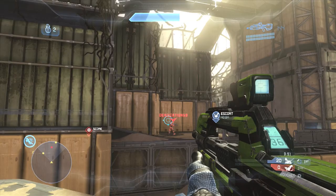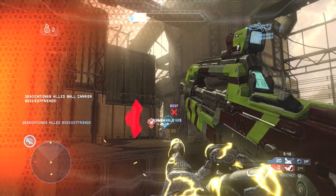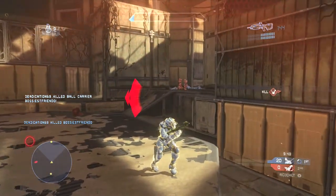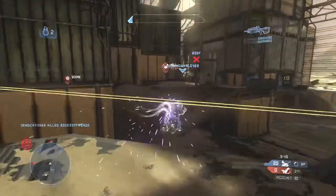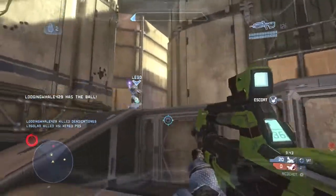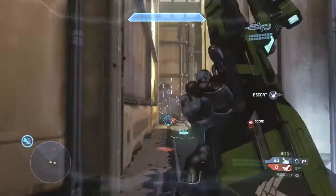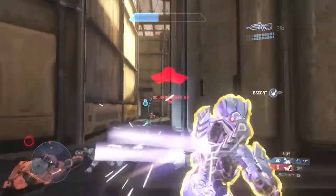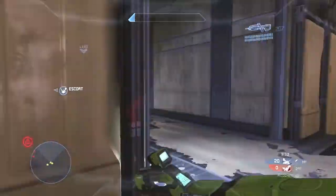I notice I'm being shot by two people because my shields are completely down, so I thrust pack forward to get out of the way and regenerate my shield. I end up using the thruster pack two more times in a really good way: as this grenade comes off the wall right in front of me, I'm able to thruster pack away and not die — I would have definitely died there if I hadn't used the thruster pack.